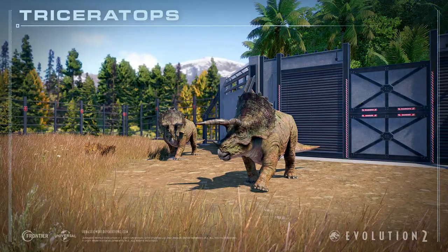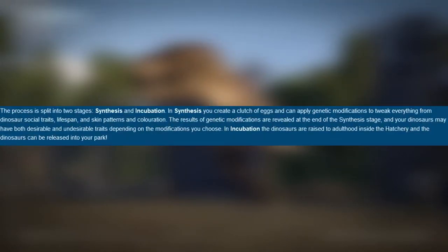Next, the process is split into two stages: synthesis and incubation. In synthesis, you create a clutch of eggs and can apply genetic modification to tweak everything from dinosaur social traits, lifespans, and skin patterns and coloration. The results of genetic modification are revealed at the end of the synthesis stage, and your dinosaurs may have both desirable and undesirable traits depending on the modification you choose. In incubation, the dinosaurs are raised to adulthood inside the hatchery before being released into your park.